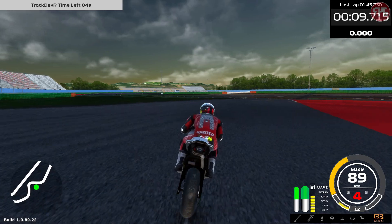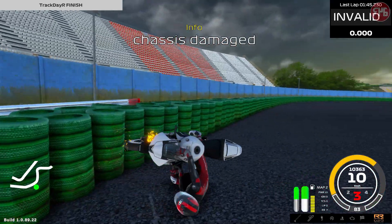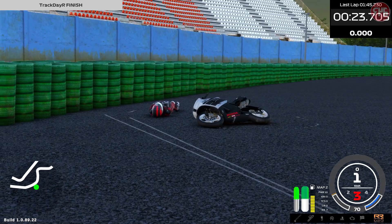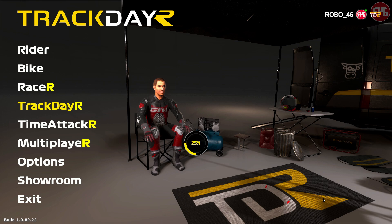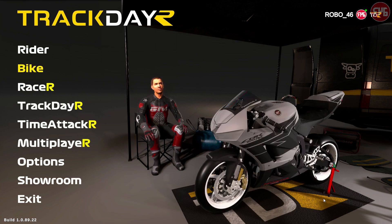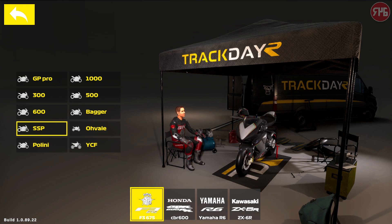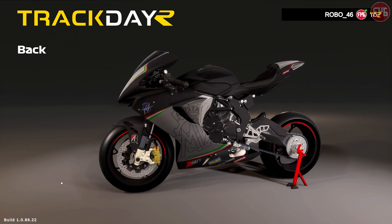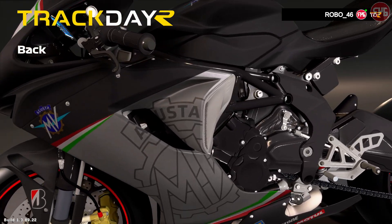I think it is time to try out the MV Agusta. Let's just put the Honda away for now. Let's go check out the MV Agusta in the Supersport section - the F3 675. There it is. A beautiful bike. Have a quick look in the showroom. Very nice bike.